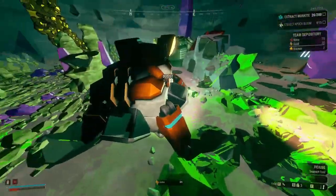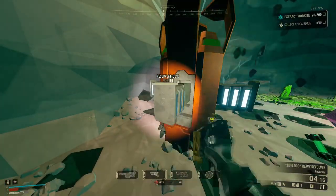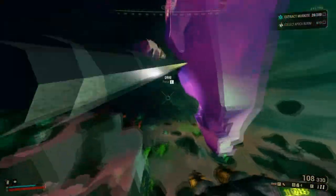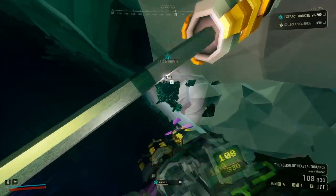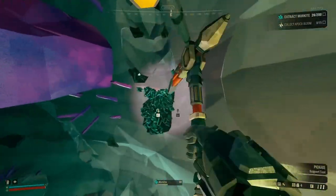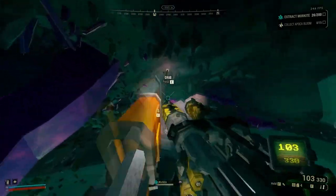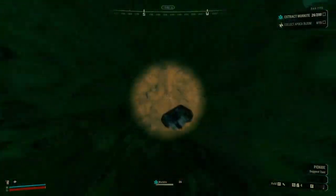Now I really need to work on getting that Morkite and Nitra and leaving this room. I hit the resupply — the menace is still out there somewhere, pretty scary — but I can start working on Morkite now. Mission control gives the warning for the next wave so I really have to rush it here. I'm praying this dirt is short and that I can make it to a better hold location in a reasonable amount of time.